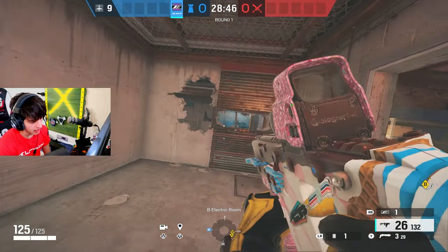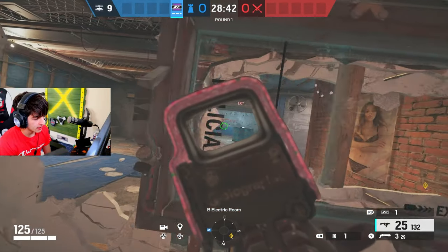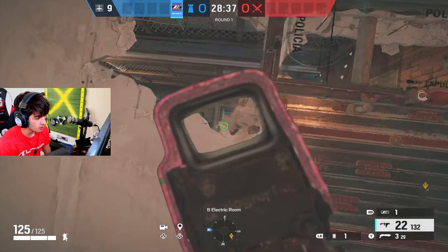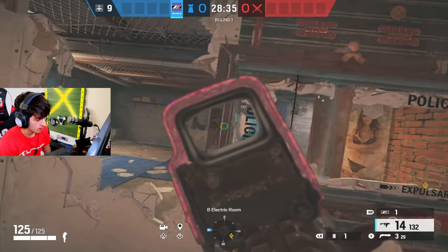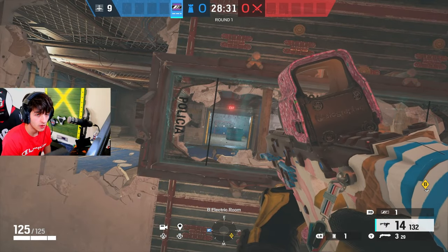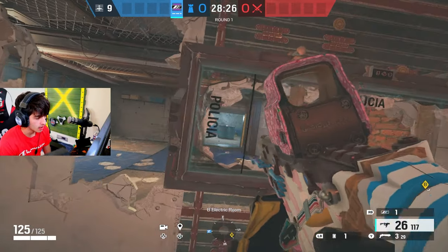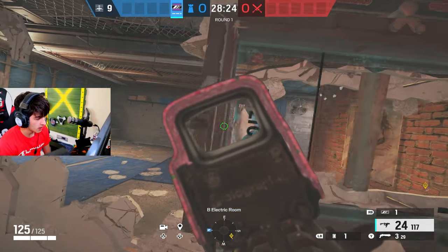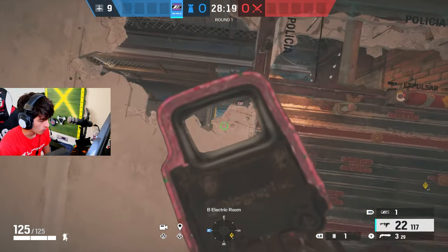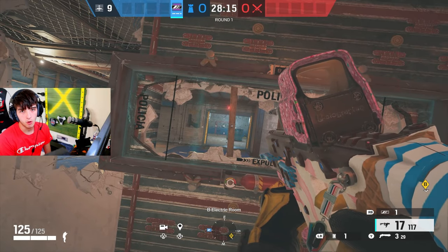Even if there's nobody nearby, don't immediately swing right away. Kind of wait and make him scared. And when you are swinging, don't be afraid to swing bottom left — the predictable swing up top is going to get you killed way too much. I'm not saying to never do it; sometimes you have to, especially if they have an Ash clearing the mirror. But try to be more unpredictable and swing low.